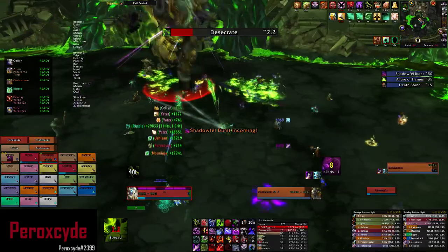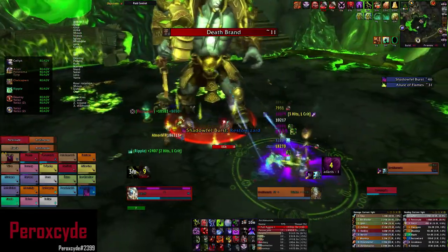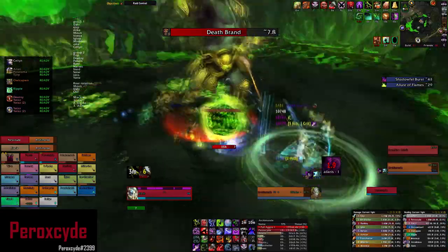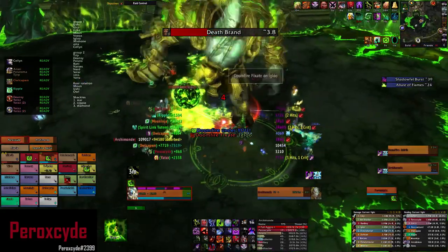Here you see Shadowfell Burst — the player got sent up in the air, people stack up and they split the damage from it. That's how that mechanic is handled, and you have to make sure that before it happens everybody is spread.